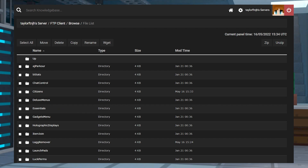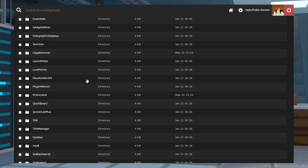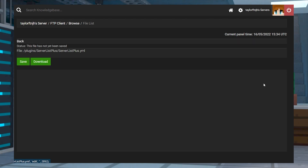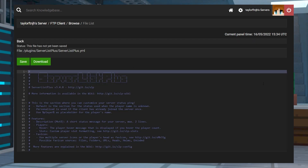Unlike in vanilla Minecraft, the preset lobby version has a plugin dedicated to customizing the message of the day. To edit this file, visit the server list plus folder and then press edit to the right of server list plus YML. Here you can completely customize your message of the day to say whatever you would like it to.